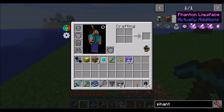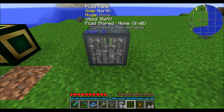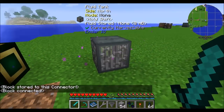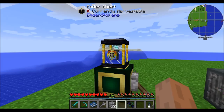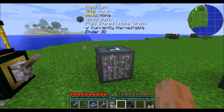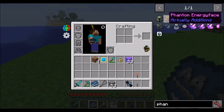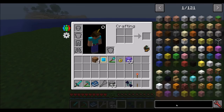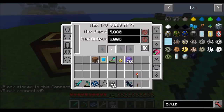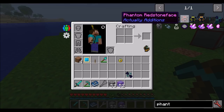The phantom liquid face works like a phantom face but for liquids. Get a tank, link them together with the phantom connector, and now you can pipe liquids into this block and they'll wind up inside the distant tank. The phantom energy face does the same for RF — connect a crusher and give it power remotely. Finally there's the phantom redstone face, which you can probably guess — transmits redstone signals remotely.